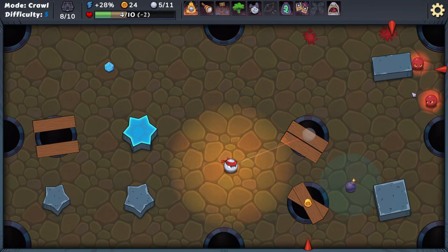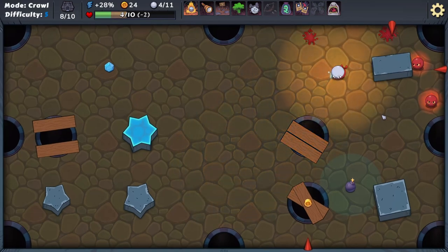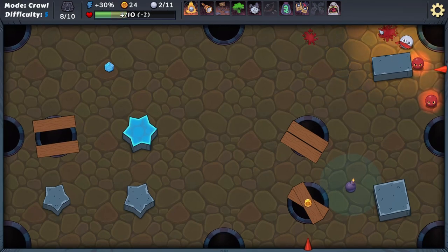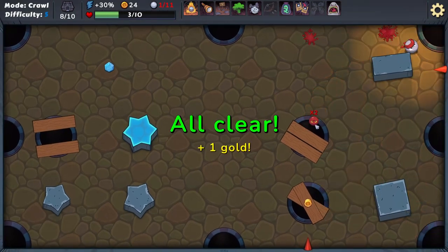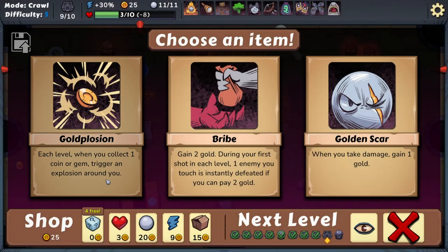Trying to get close enough to hit you — I did it again, in the hole! I'll take it. Two gold: during your first shot, one enemy you touch is instantly defeated if you can pay two gold. Is gold doing much for us? I suppose it is — I can take an extra shot and some health. I'm taking a lot of damage.